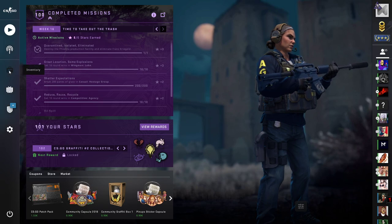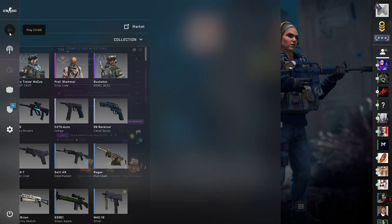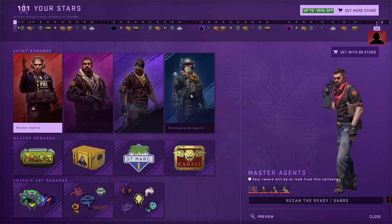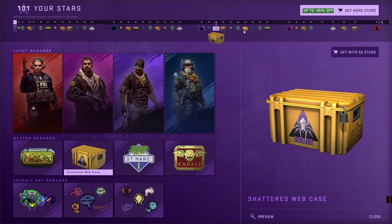During the gameplay you receive different drops — most of them include agents, guns, and some cases. Let's see the rewards you can get: cases, stickers, some graffiti, agents. As you can see, I have some of them — I think I got like 10 agents so far, plus cases and stickers.